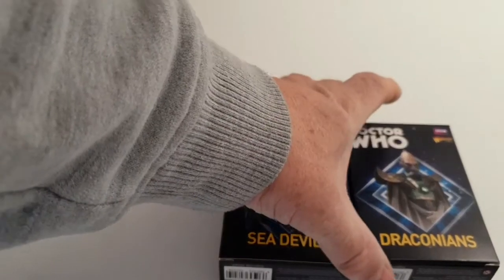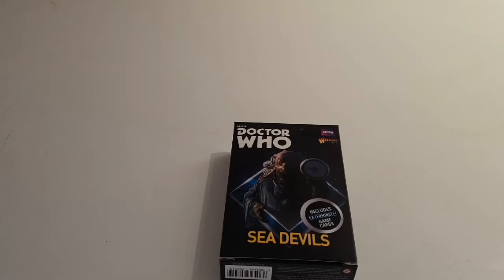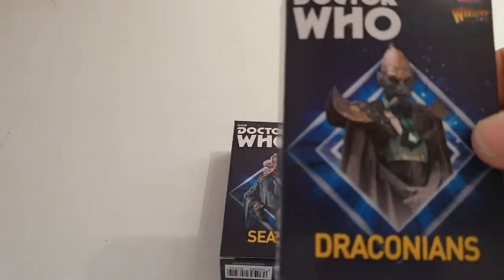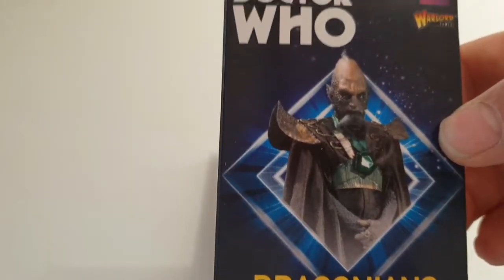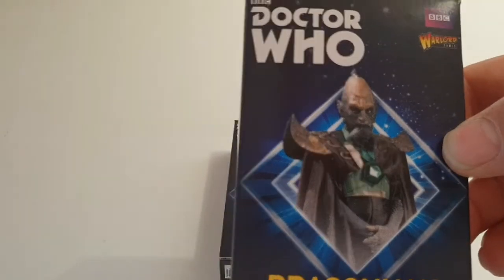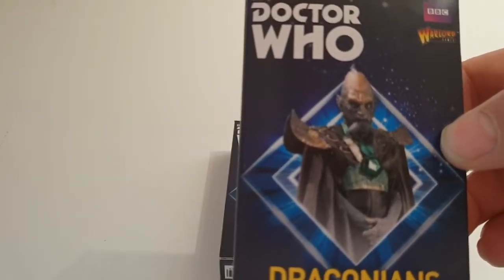The next one — we're going to go to the Draconians, because I'm going to leave the Sea Devils for last as they're one of my favorites. There's the front of the box of the Draconians. Draconians first appeared in the episode Frontier of Space in 1973 — a Third Doctor episode — and the Draconians helped the Doctor defeat the Master, who had teamed up with the Daleks.